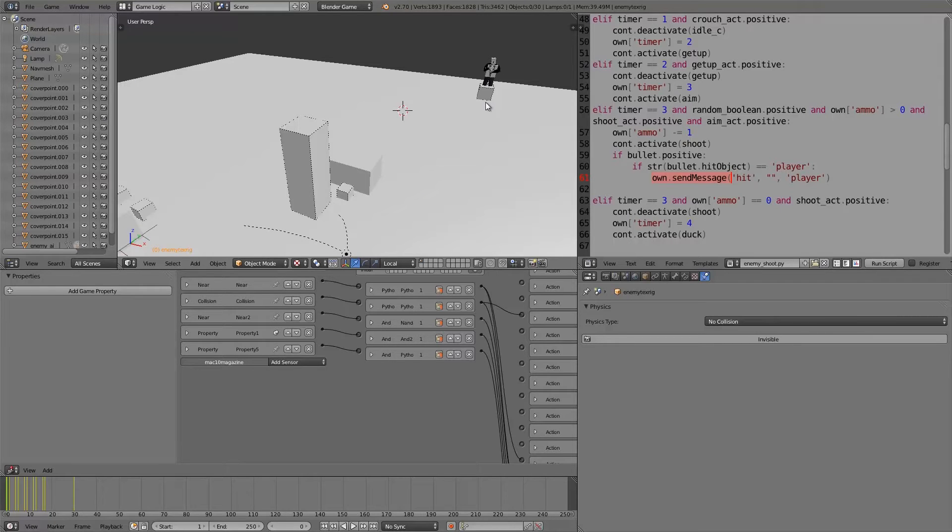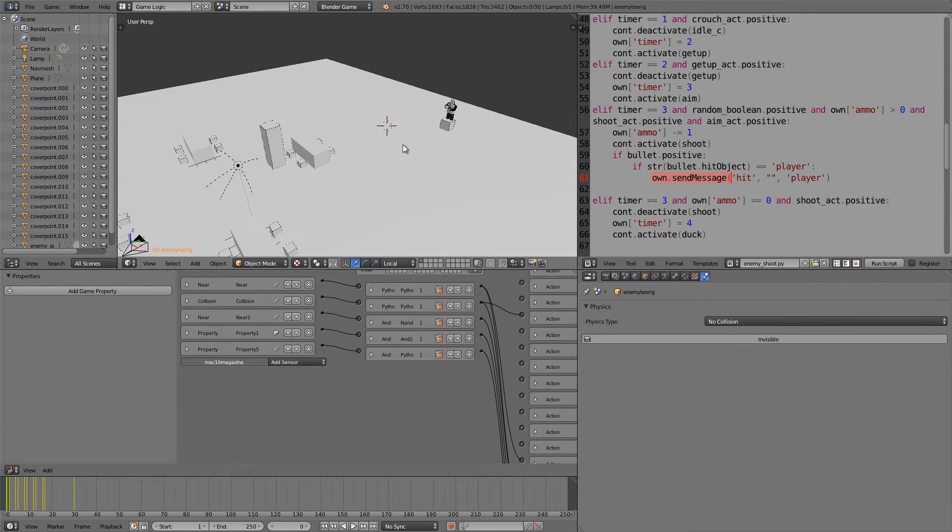Welcome to this tutorial. My name is TheTempster and today I'm going over part eight in the Project FPS tutorial series. In the last part we set up a damage script so that our AI can do damage to the player and the player can take damage from the AI. If you haven't already, check out part seven to be up to date.